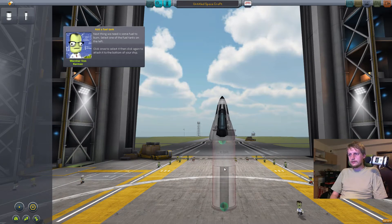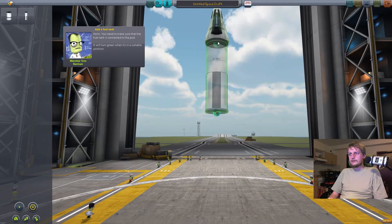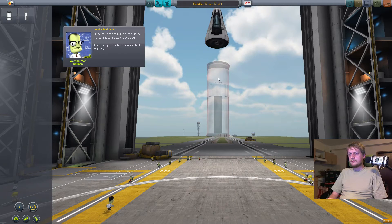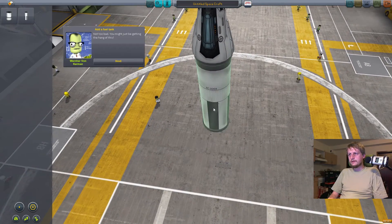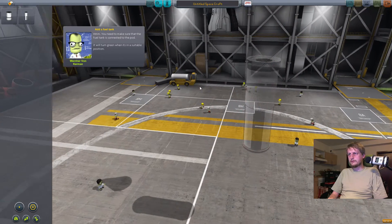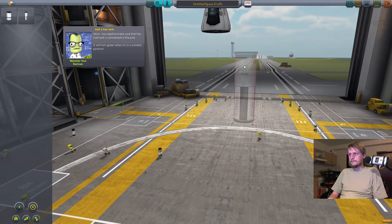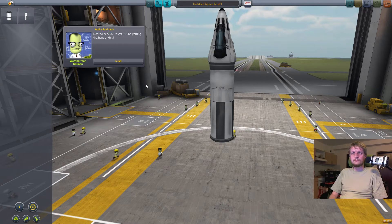Okay, this one — now it attaches. What was the problem before? Now it's green and it's there, it's attached. I don't get it, it attaches every time. Even if I put it here, would it attach? It attaches. I don't see what was the problem.